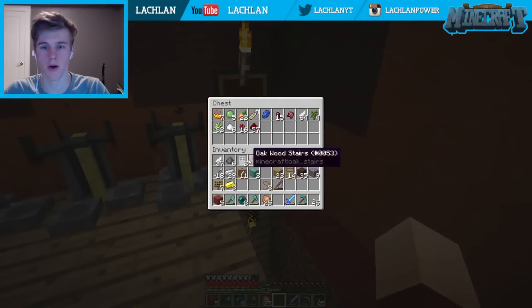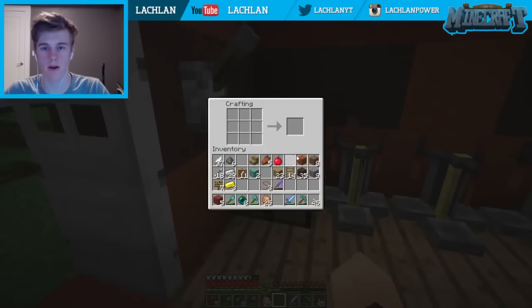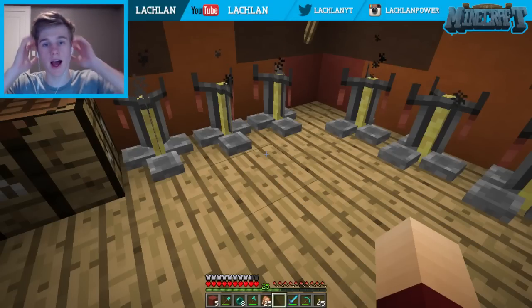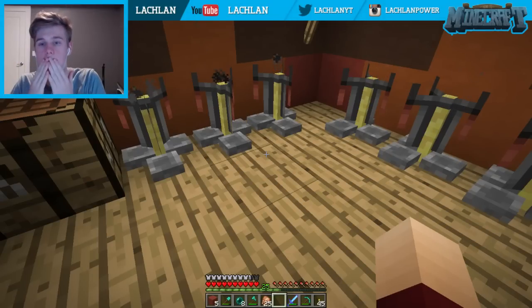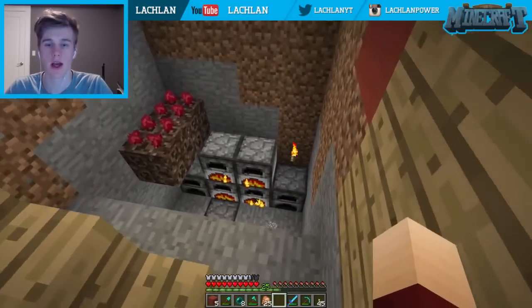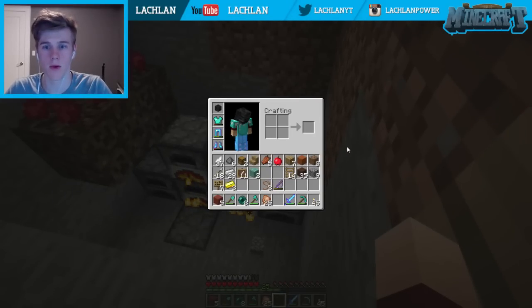I guess we're good to start crafting our first lot of potions, Jerome. Oh, perfecto. You ready? Start us off with it. I'm pretty sure the awkward potion — what do you need for that? Just to start off, you put in a water bottle and just your general nether warts. That's how you have to start off most of your good potions. You want a nether wart.